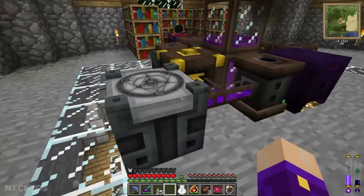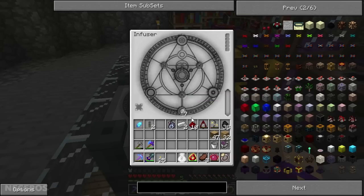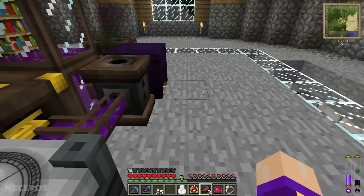Let's make something in the infuser - put in some redstone and coal and we're gonna get an Elementum, just what I wanted. Also some log and a crystal. There we go. Now I need an actual crafting bench - wait, I remembered something.